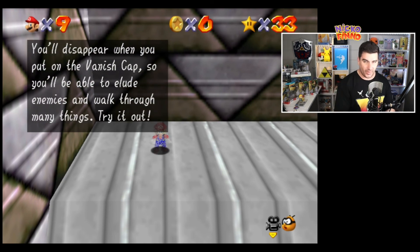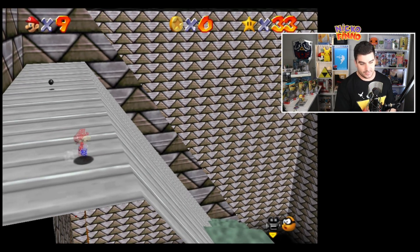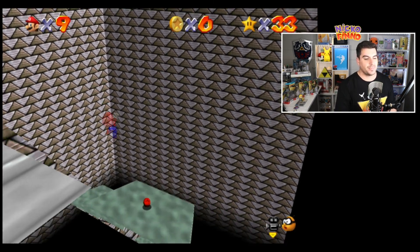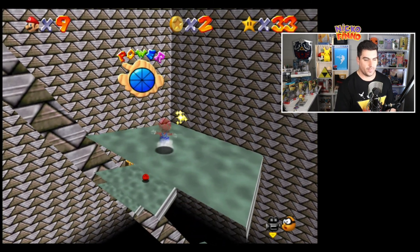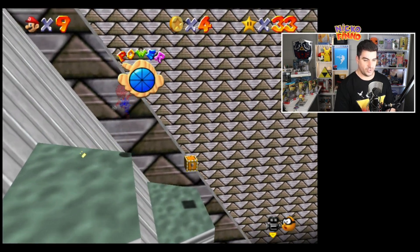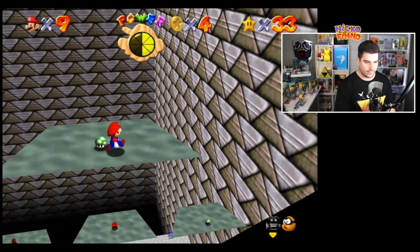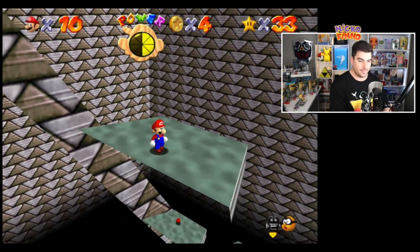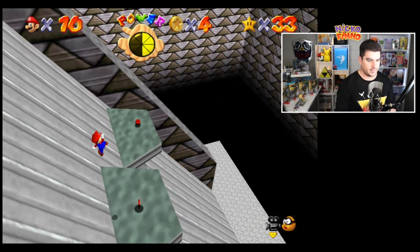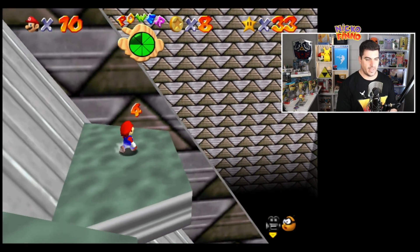This is where we're going to find the switch for the vanish cap, believe it or not. Do not just slide down. You want to angle the camera until you can see that red coin at the bottom. Jump down — coin number one. Jump again — coin number two. Jump down here, angle the camera this way, jump down onto that ledge, and then there's a red coin directly down, so we jump straight out. Three. And four.